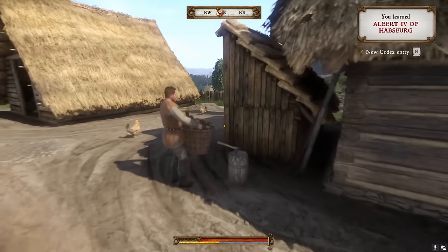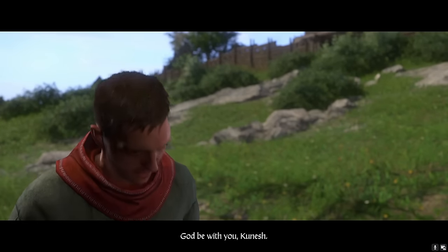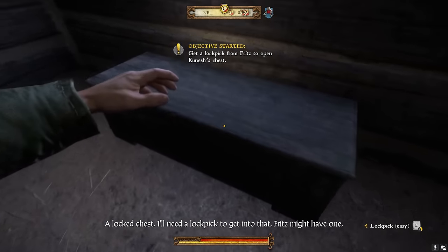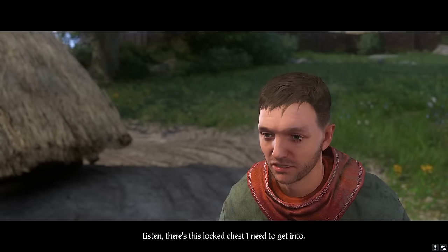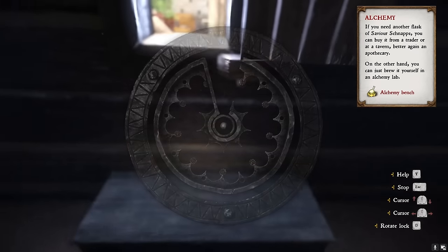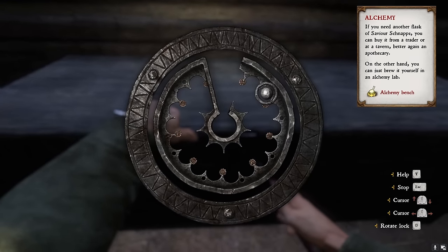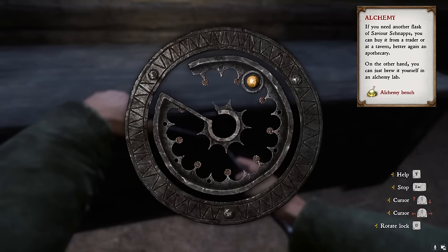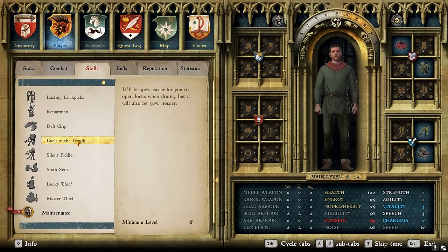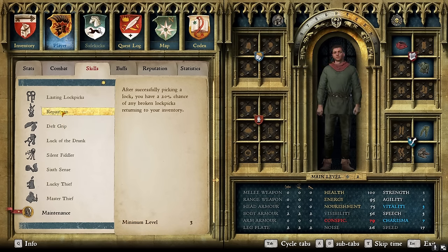To level up lockpicking, once you've started the quest Unexpected Visit, speak to Kunesh about his debt, then sneak into his house and go to his locked chest. Henry will mutter something about needing lockpicks, then go visit Fritz and he'll give you four lockpicks. Use these lockpicks to open all the easy locks you can find — save before trying any hard locks. As soon as you can unlock the perks Lasting Locks and Luck of the Drunk, definitely do so. When you reach level 9, unlock the perk Silent Fiddler, which will counter the 30% noise increase from Luck of the Drunk. Locks can re-lock over time, so you can keep doing this for as long as your lockpicks last and level up your lockpicking skill, which will also help level your stealth skill.